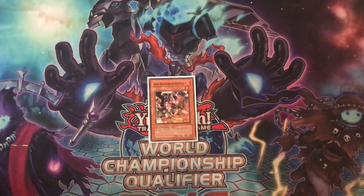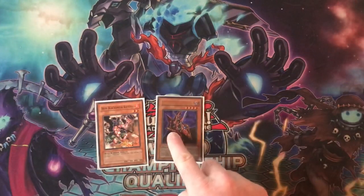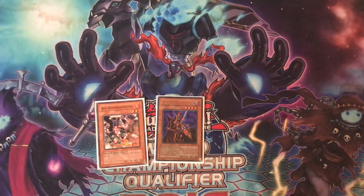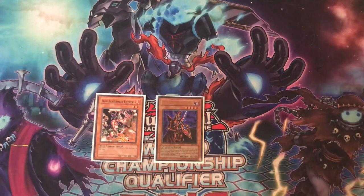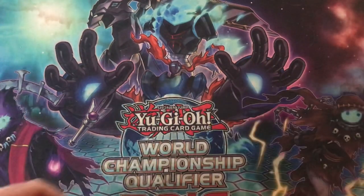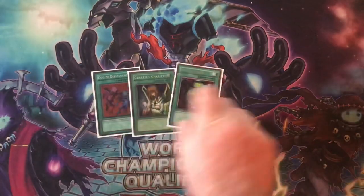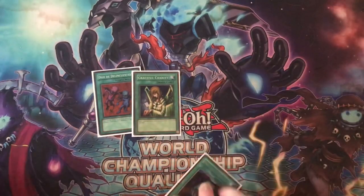One last thing to point out on monsters: poke whenever you can. None of your monsters have particularly high attack — Breaker probably has the most attack of any monster in the deck. Make sure you're poking with UFO Turtle, poking with your flip effects, then chaining Book of Moon if they try to destroy them. Poke with whatever you can — that's how you sneak in damage and win with this deck.